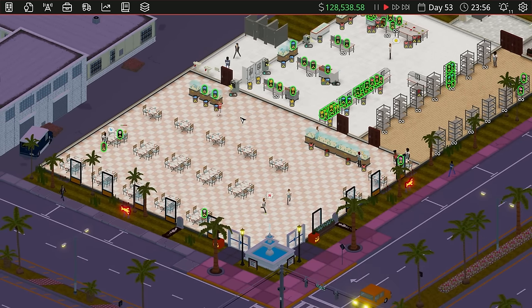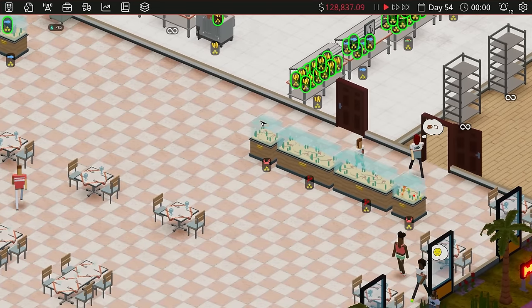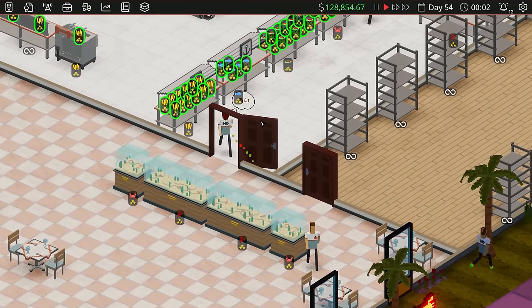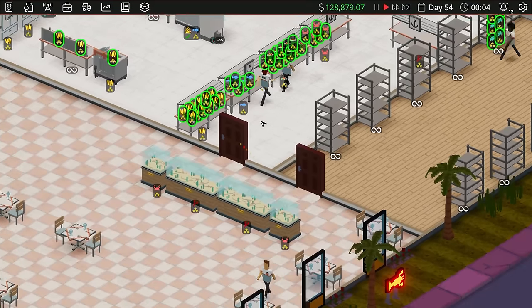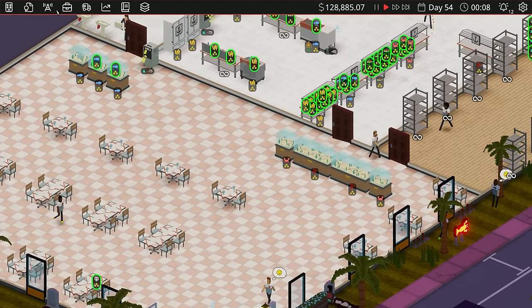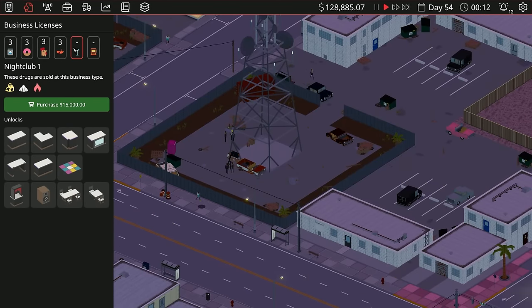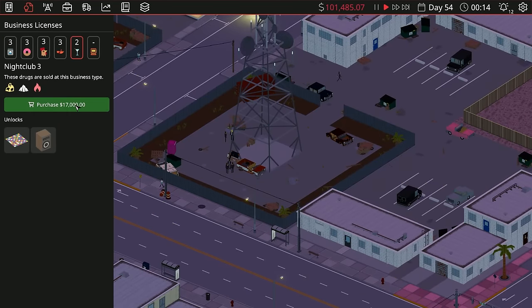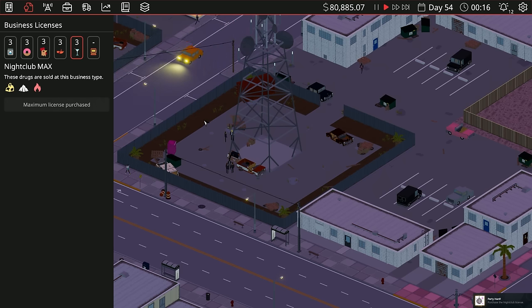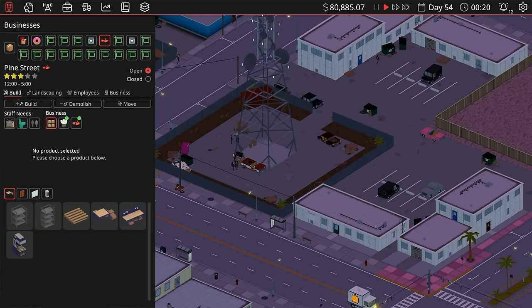Welcome back to another episode — in this case, definitely not cooked lobster or crab or other stuff. Hopefully you're all having a wonderful day. Today we are going to venture into a new business: we're going to go to the nightclub, set it up and see how it goes. We're going to go straight to level three because we don't do anything else. We have 80 thousand dollars to play with here.